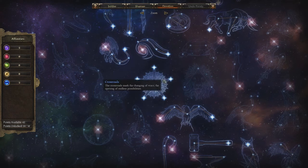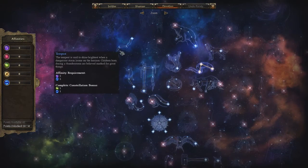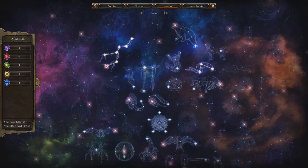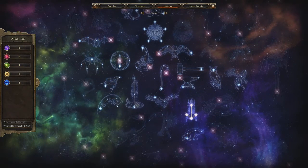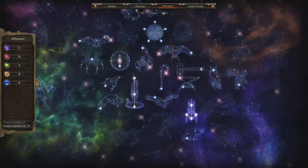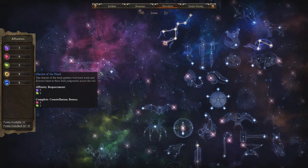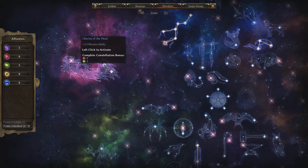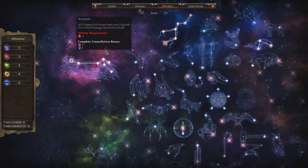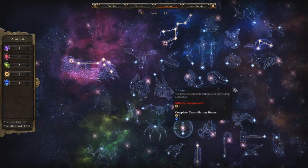Then you put all your points into Tempest, which is here — one, two, three, four, five, six, and seven. You put three points into Scholar's Light, which is right here — one, two, three. Afterwards, you put full points into Chariot of the Dead — one, two, three, four, five, six, seven points. And now you put one point into the Eldrick Crossroads — Eldrick is the green one, so you put one point into green.